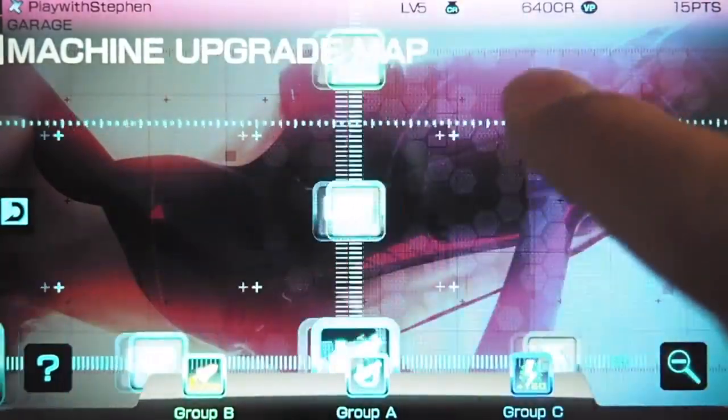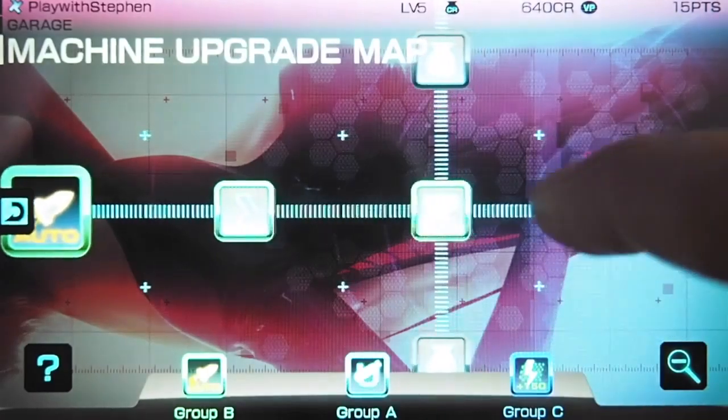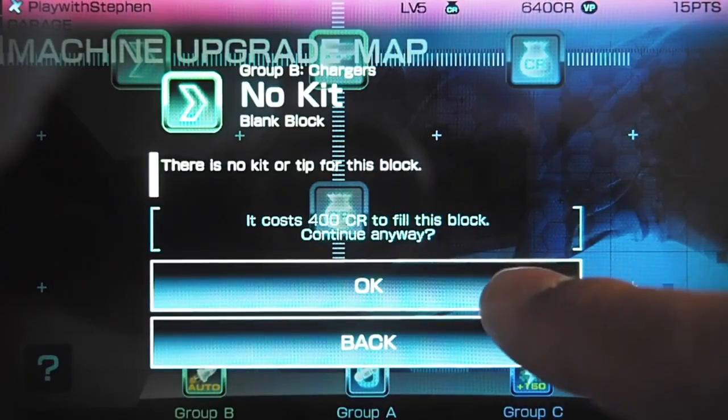As you play any of the races, the game grants credits, which you can then spend to equip your machine with three upgrade kits at a time. At first, the machine upgrade map looks big, but some parts are actually just tips that aren't all that helpful. Worse yet, some parts are actually empty, serving only as obstacles before reaching actual upgrades.